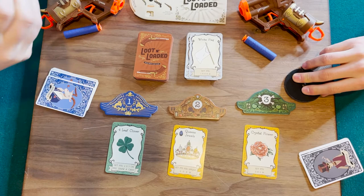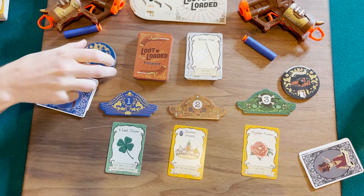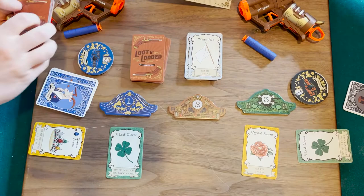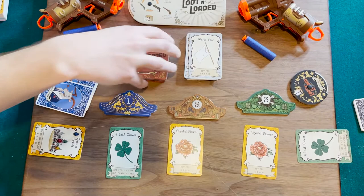I'm going to go for something different than Queen's jewels. We flip on three — one, two, three. Ha! Of course I went for Queen's jewels too, just messing with them. Okay, so he got that one. You leave these face up and replenish — another four-leaf clover and another crystal flower. We didn't shuffle very well.